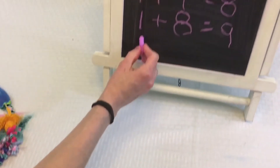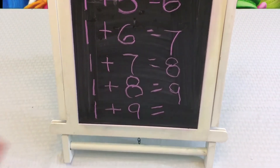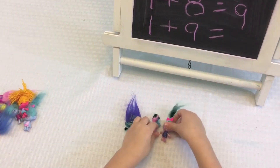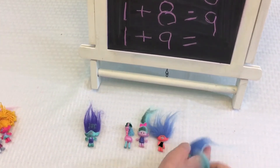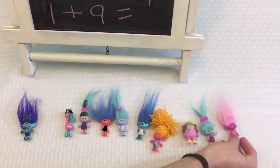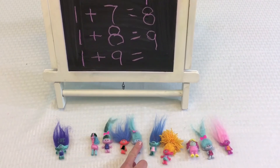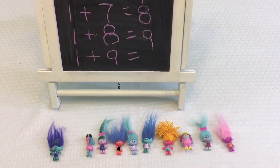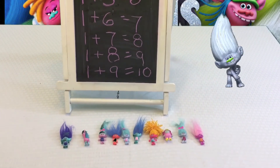We're almost done. So now we want one plus nine. Can you help me, Kaylee? One plus nine. So we have one plus nine — one, two, three, four, five, six, seven, eight, nine! One, two, three, four, five, six, seven, eight, nine, ten! Now we have ten trolls. And this is how we count to ten. Ten trolls!